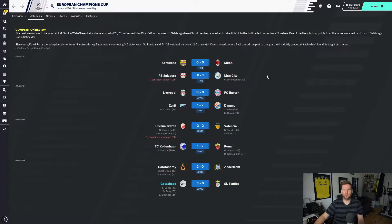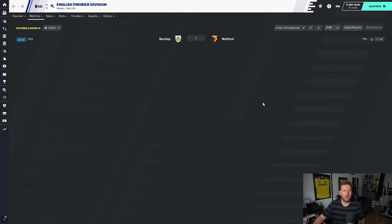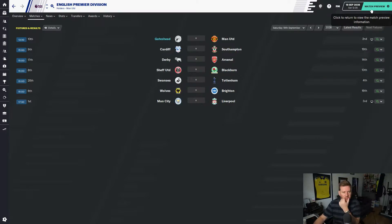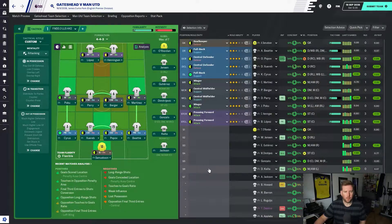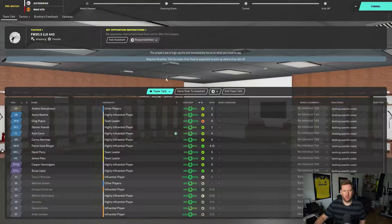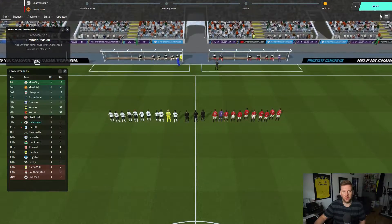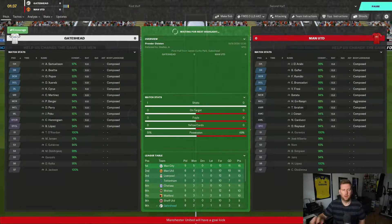Moving forward to Man United in the Premier League — Friday night football. Watford are up to 7th. Man City are top, unbeaten, played 5, on 15 points. United are in second, also unbeaten, along with Tottenham, Liverpool, and Chelsea. We need a good win here to push back towards the top of the league. I'm keeping the same team. The only concern I still have is Cyrus and Beattie, my fullbacks.